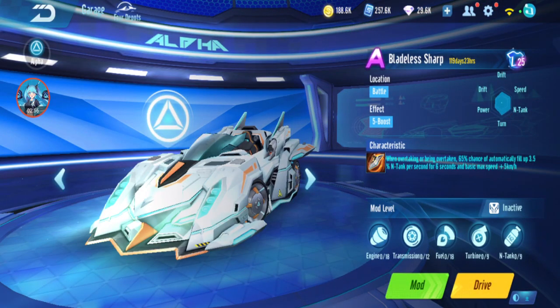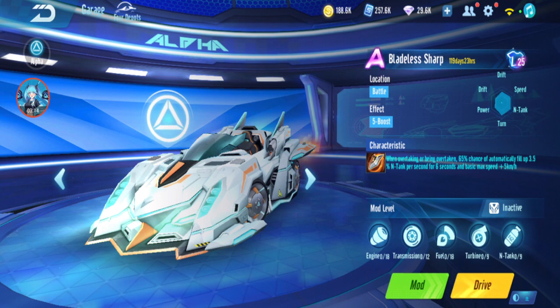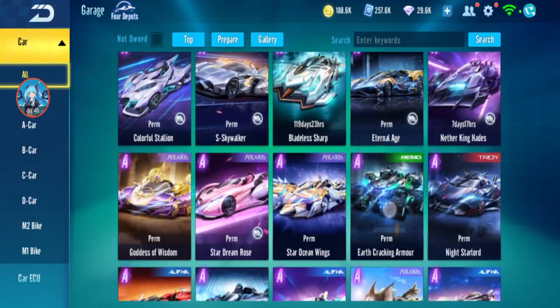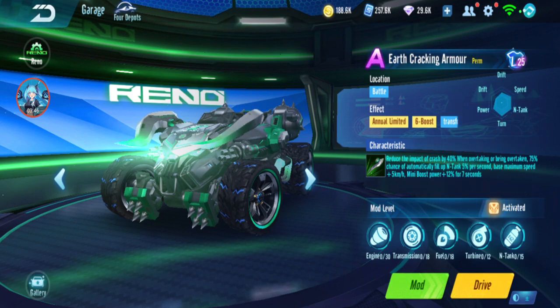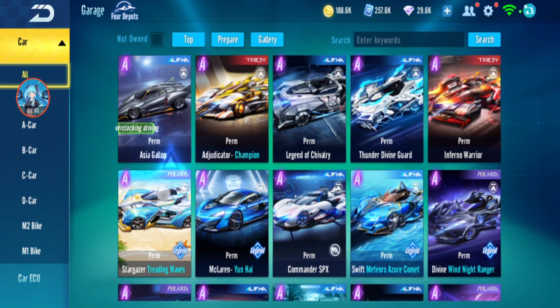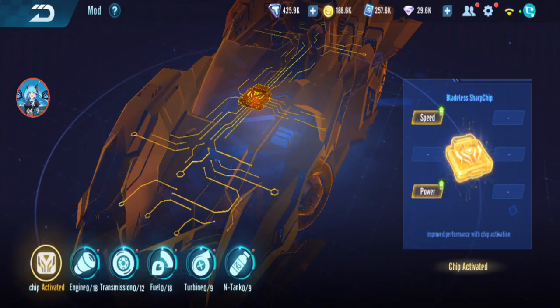Bladeless Sharp is a battle car, more for overtaking or being overtaken. Its characteristic: when overtaking or being overtaken, 65% chance to automatically fill up 3.5% of tank per second for six seconds, plus basic max speed +5 km/h. This is similar to Earth Cracking Armor — but the voucher version. The difference is it's not as tanky since it's a voucher car with no exclusive type mod, but you can straight away full mod it.